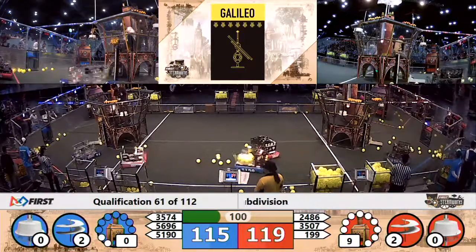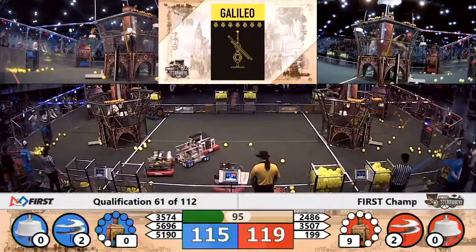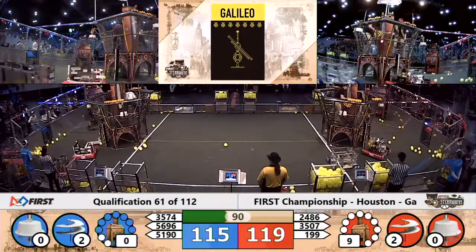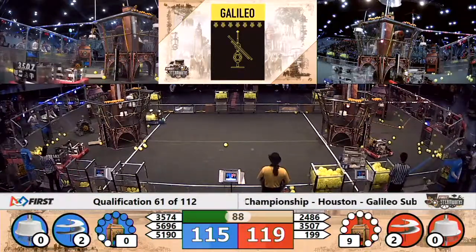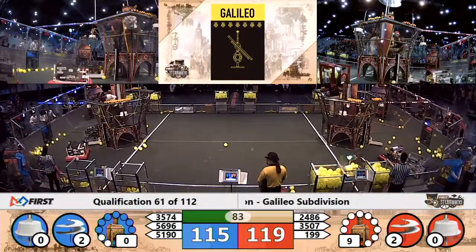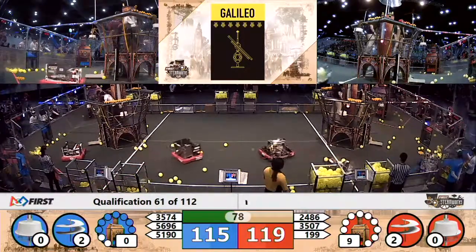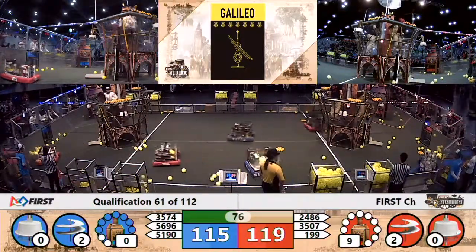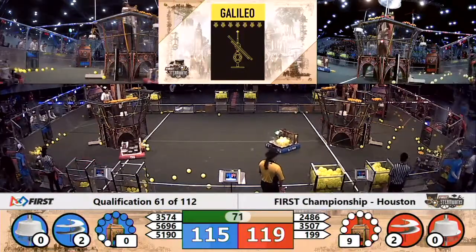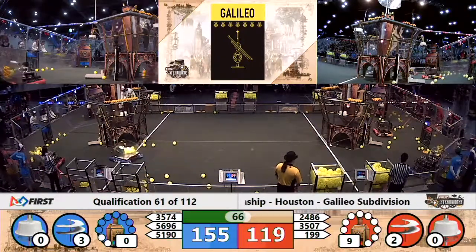Blue Alliance able to spin up that second rotor, now working on their third — two gears away from that third rotor. Red Alliance working on their third rotor; they look to be one gear away. Another gear on that Blue Tower, deposited by the high techers. Now Blue has their rotor spinning — that's the third rotor for the Blue Alliance. They take a 115-119 lead.